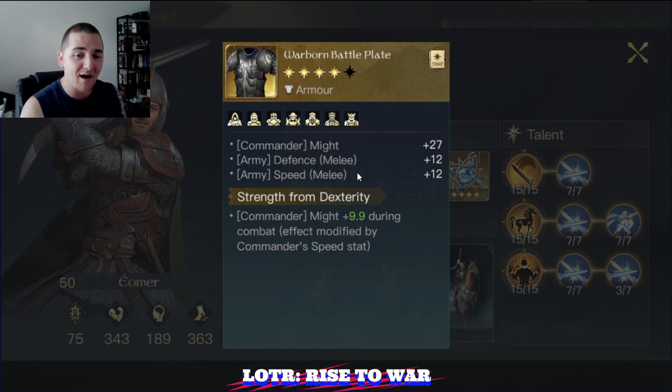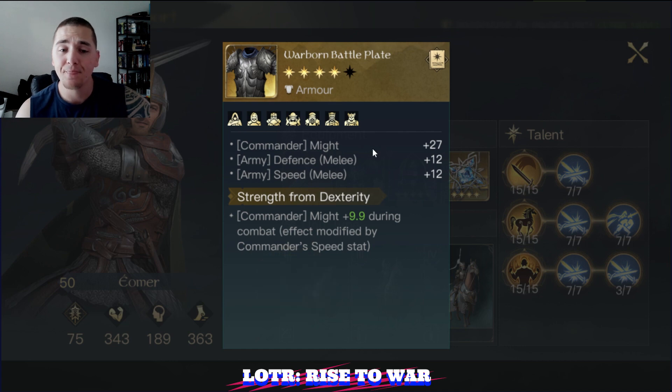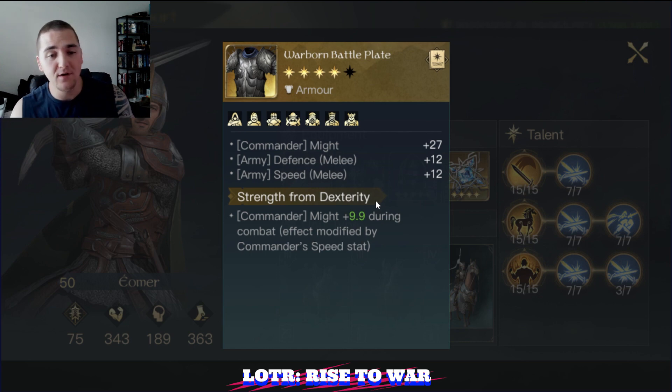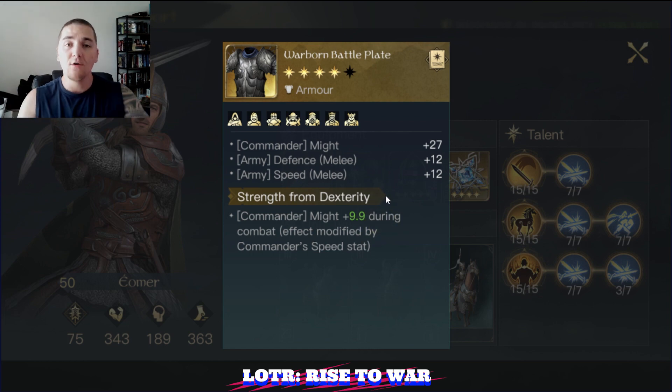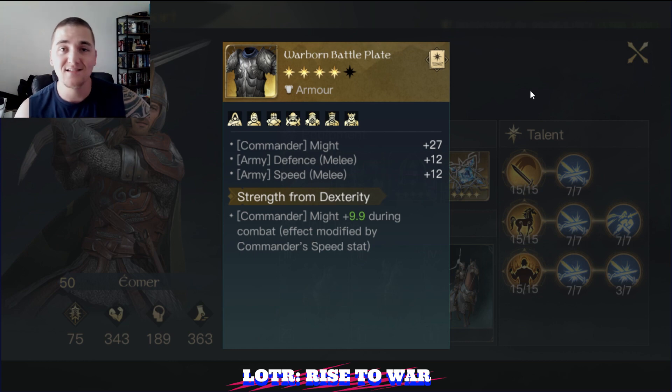This Warborn Battleplate is probably the strongest chestplate in the game for Eomer, hands down, no questions asked. This is good might by itself, then you add in the Strength from Dexterity bonus. At 4-star refinement — and this isn't even maxed out — you will see somewhere around 40 to 50 plus might just based on his speed. So that's 40 to 50 might plus the 27 up here plus some troop stats. This chest is an absolute beast.